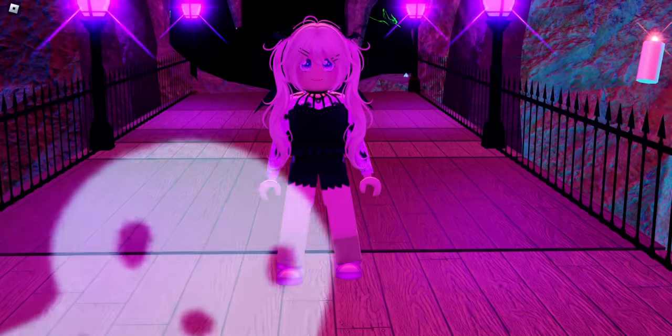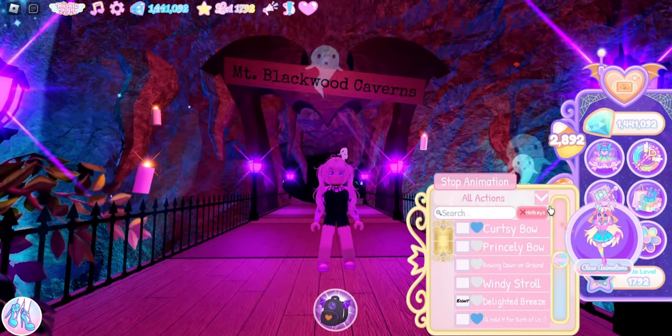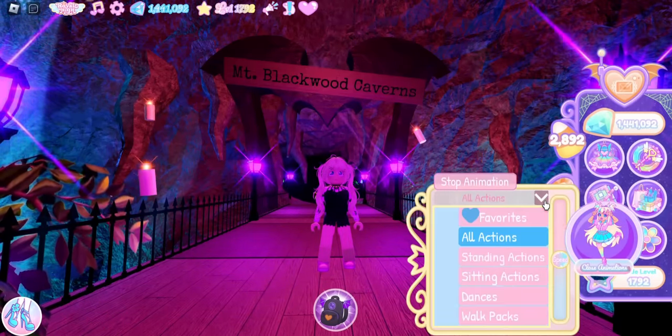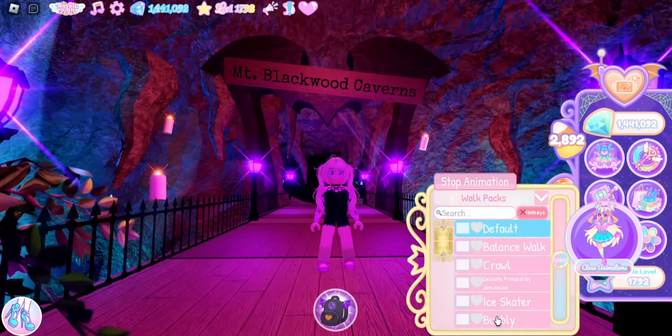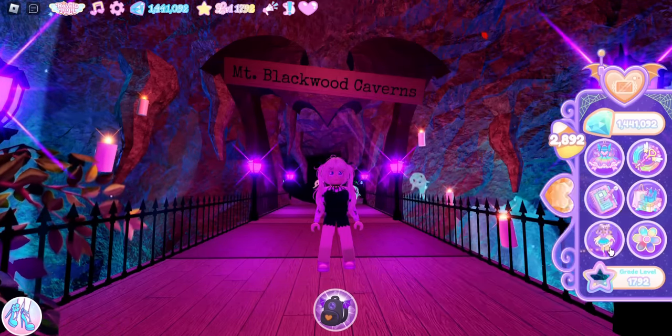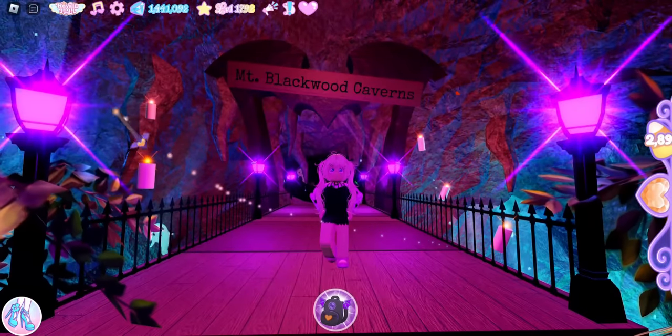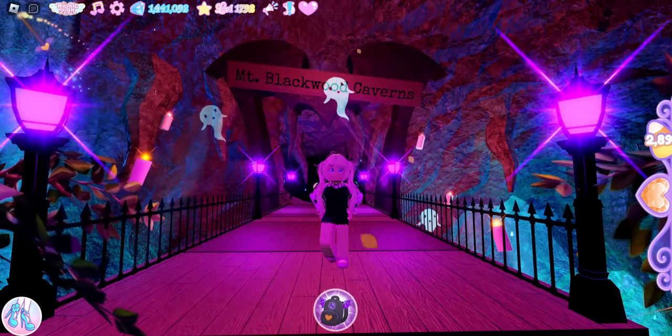Before we get started, you're gonna want to go into your animations, click on this drop-down arrow, click on Walk Packs, and put on a Delicate Princess. I do think this will help you a lot in getting to the chest, so let's go ahead and get started.